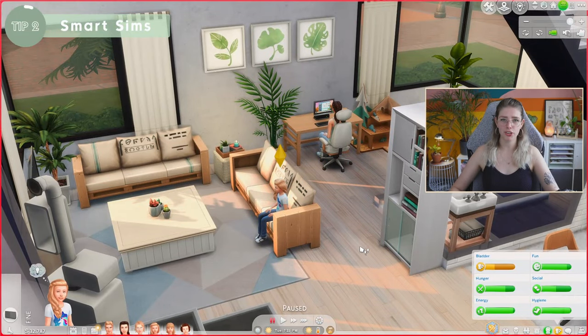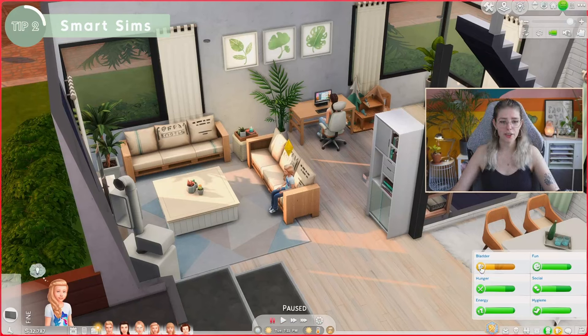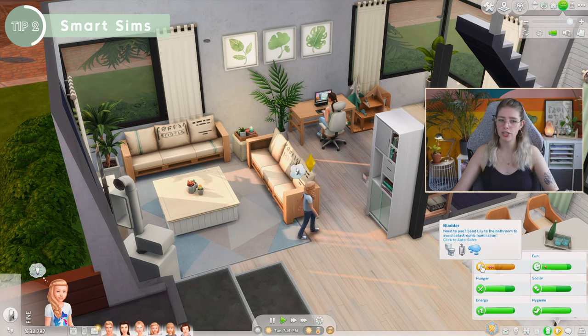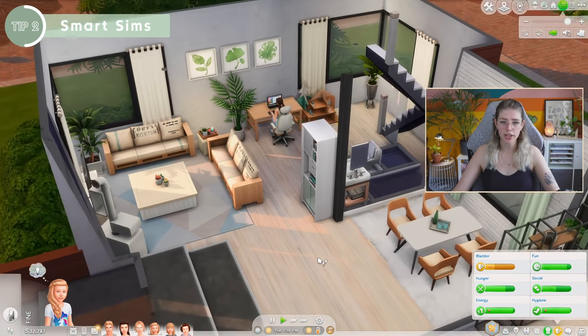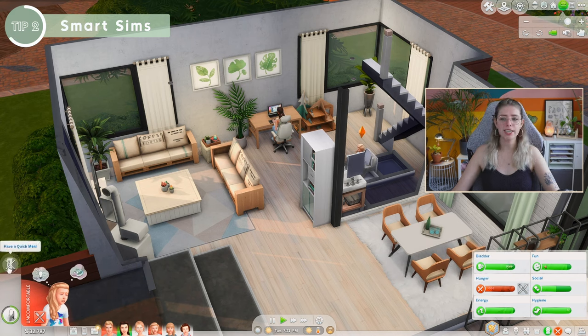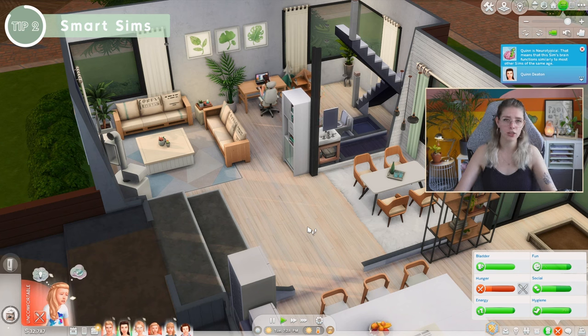Tip number two is that your Sims are actually way smarter than you think — you can let them fulfill their needs themselves. Even if you have autonomy turned off, this works. If you click on their need in the panel, they will autonomously pick an action to fulfill it. I clicked on the bladder and she went to the toilet. I clicked on hunger and she autonomously decided to have a quick meal. This is particularly useful if you're playing with multiple Sims or feeling overwhelmed — letting your Sims fulfill their needs by clicking the icon is a game changer.